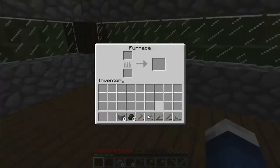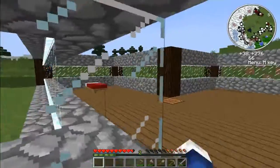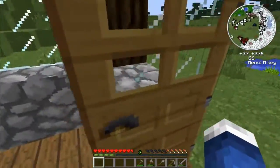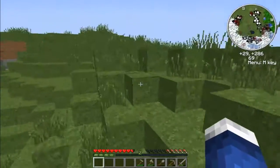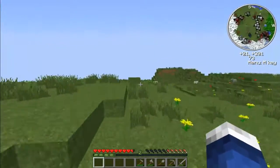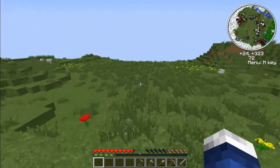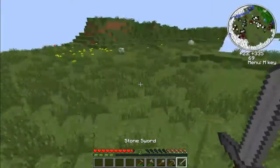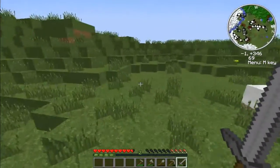I'm gonna place this charcoal with the iron, because we are gonna go mining, and I'm gonna take two picks and one sword. Right here in Plains, you can find cows, you can find pigs, you can find chickens — you can find every single type of food. So it's really good, really really good for us.